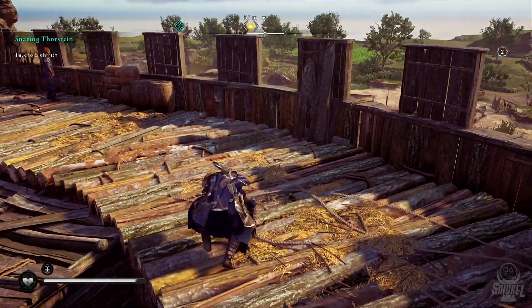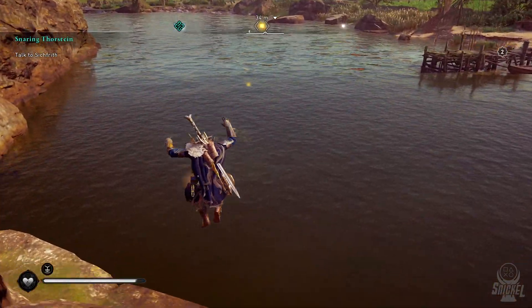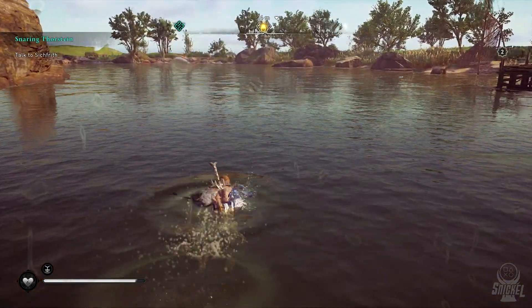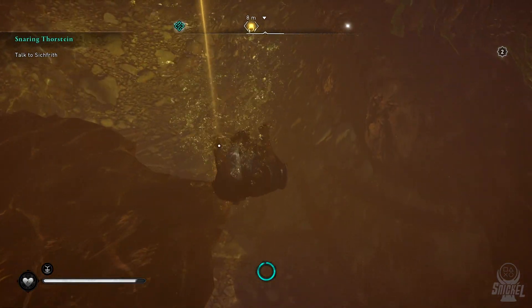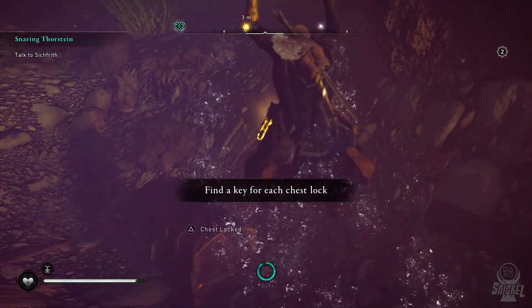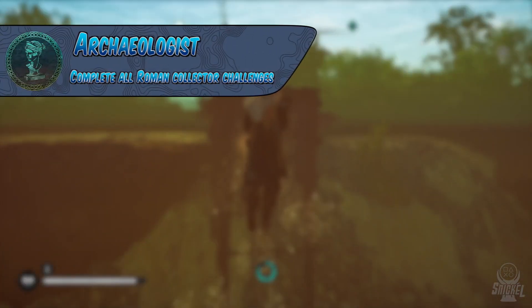Up next, we have the Roman Collector Challenge, which are their own symbols around the map so they can't be missed. There are a total of 52 of these that will need to be collected throughout each of the maps. You can't only find these in order to complete them — you must build the museum at your settlement. Talk to Octavian and complete the quest that he gives you in London. After completing it, you can return the artifacts that you find to Octavian, and once you find all 52 of them and turn them in, you will earn the trophy Archaeologist.